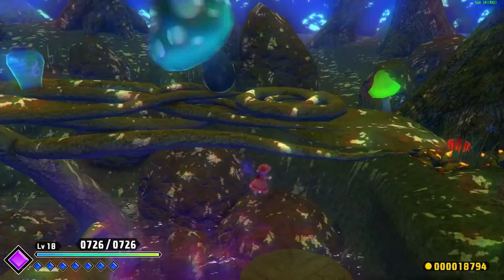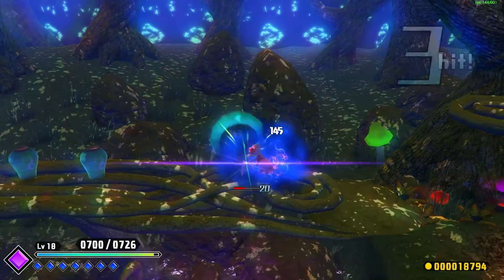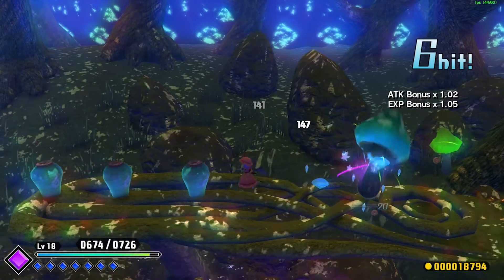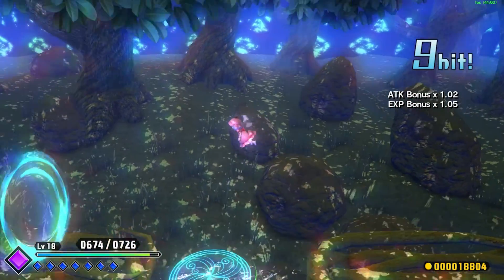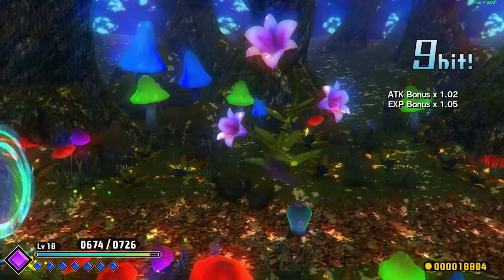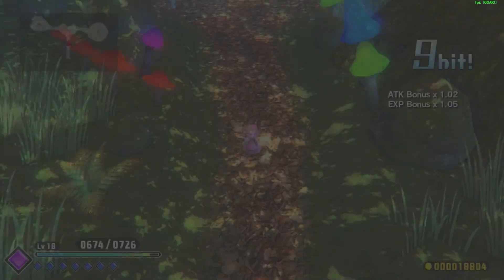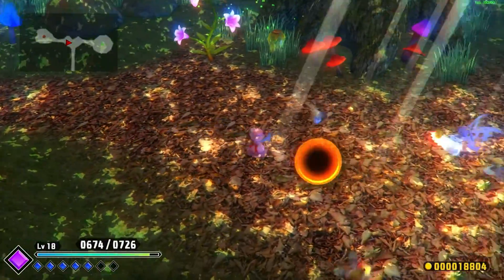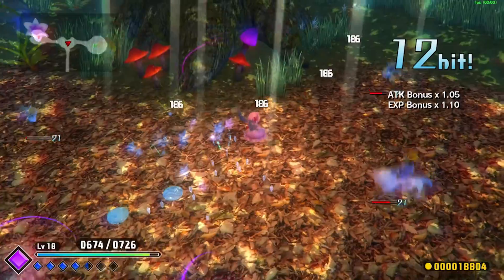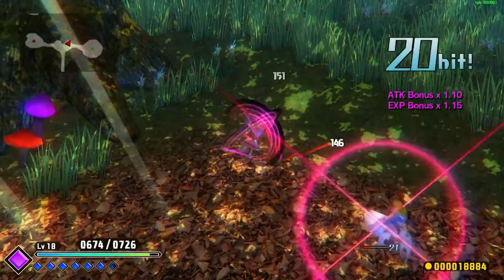Aside from that, this area is still a bit more friendly towards just rushing through with Remilia, because unlike the waterfall, there's not a whole lot of places where you can easily fall and then have to climb all the way back up. Because this level is horizontal, not vertical. So rushing through is fine — rushing through any level is fine, really, but you're not going to have to pay for it if you mess up.